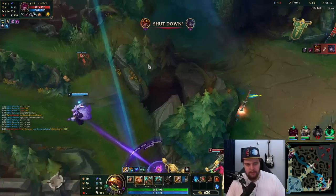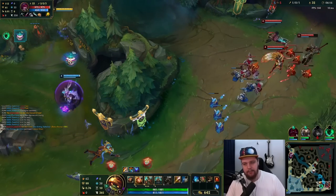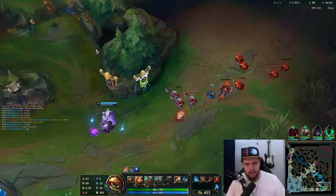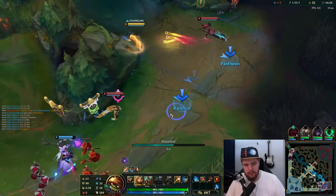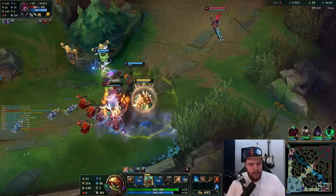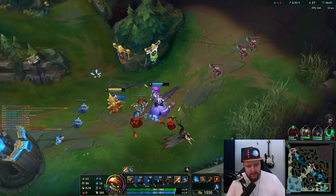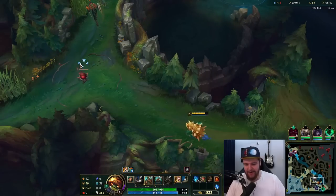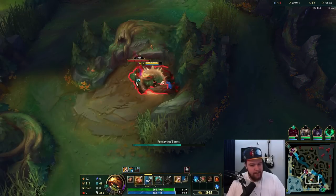Thresh, where are you going? I feel like he could have just walked in from behind and made that play possible. Should be a free kill on this guy. I just taunt him, keep my W up, and he's dead — very nice. Looking a little sus at this Thresh right now. The willingness on gank setup is looking a little spicy, but sure, kill is a kill.